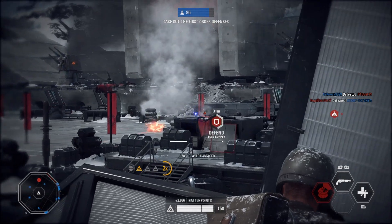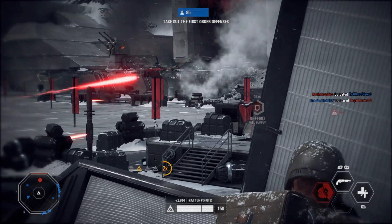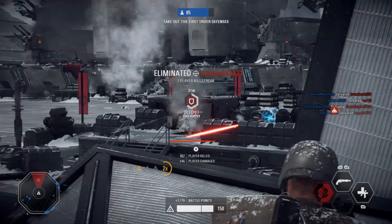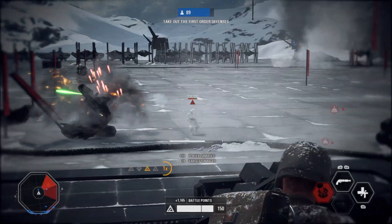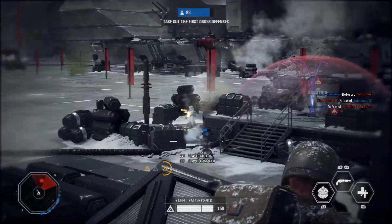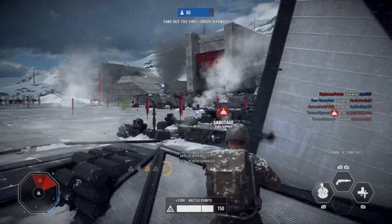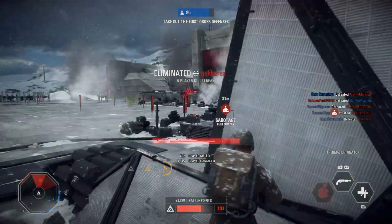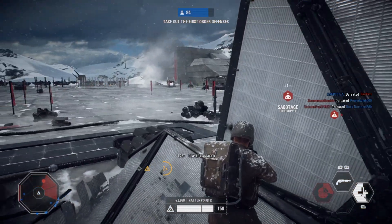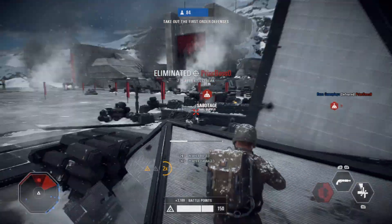Now there are other awesome guns in this game — like snipers and the Blurb — but the problem with a gun like the Blurb is you have to get relatively close. There's no way you're popping enemies from as long range as you can with the EL-16 HFE. I'd probably rather have the Blurb for a close-range encounter, but it's just not going to be as good at medium and long range. With a sniper, the fire rate is slower and it's not as good at close range. That's why I believe this is the best gun in the game — it can do close range, medium range, and long range very effectively.